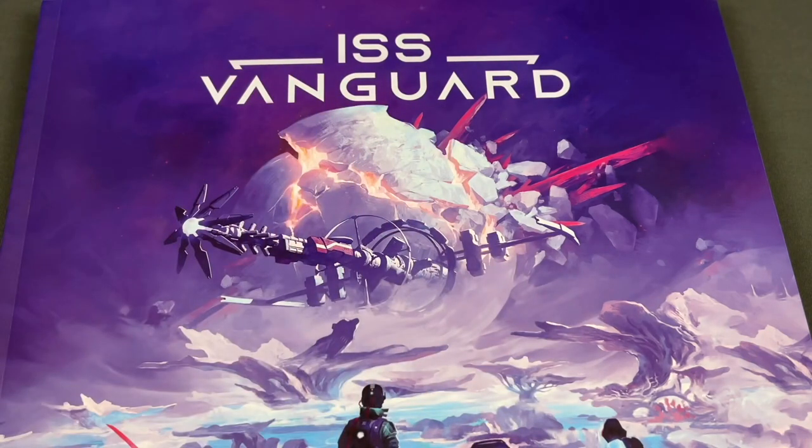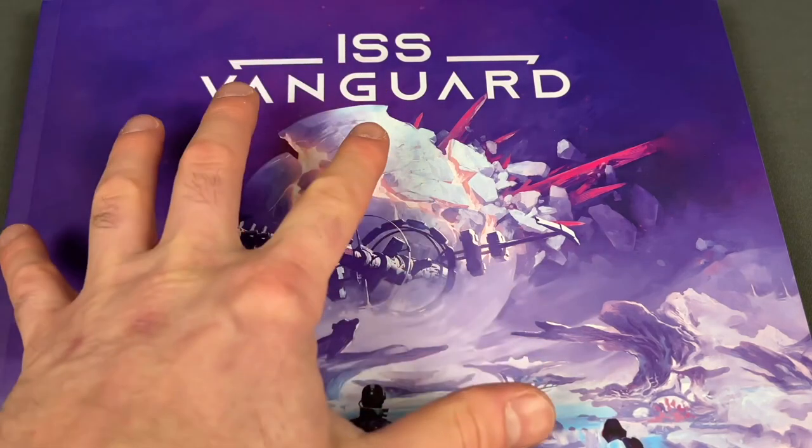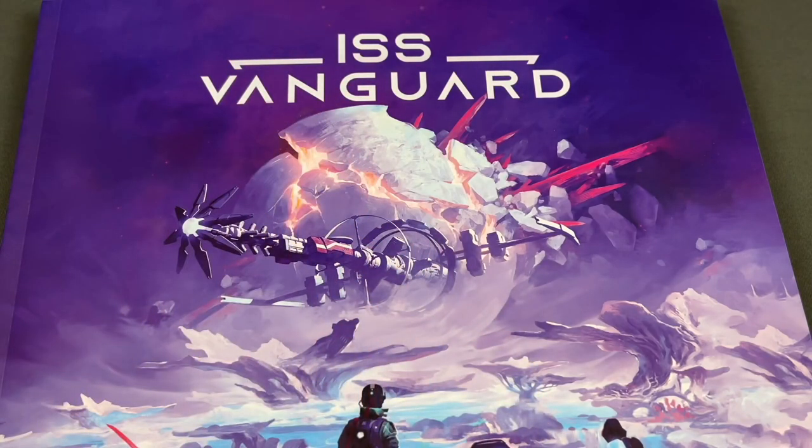I'm excited to jump into ISS Vanguard and see what happens to our crew. We did the quick start, so there's going to be a little bit of difference from if you're doing the actual prelude or tutorial mission. This ship management phase should be very similar to what the prelude or tutorial explains. Without further ado, let's get to ISS Vanguard — if you're excited to see if our characters can get on board and get to the next planet, then I need you to meet me at the table.